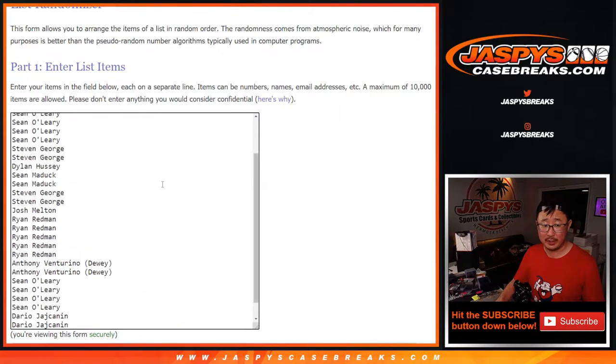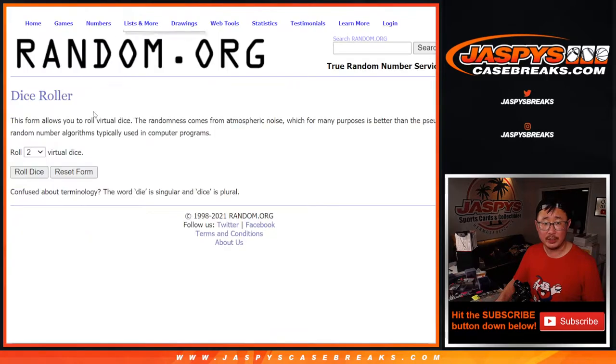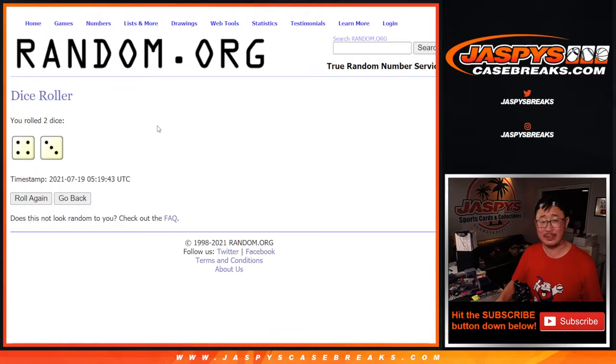Let's do the break first. Big thanks to this gang right here. And there's all the teams right there. So the break first, then a different dice roll for the randomizer.